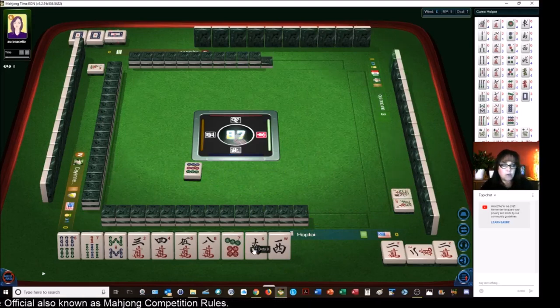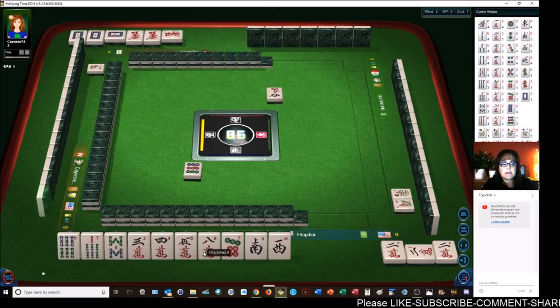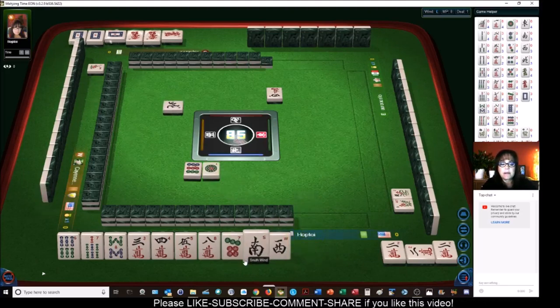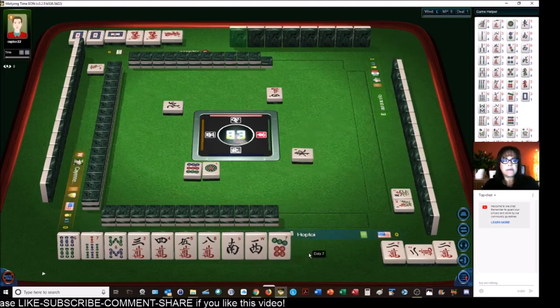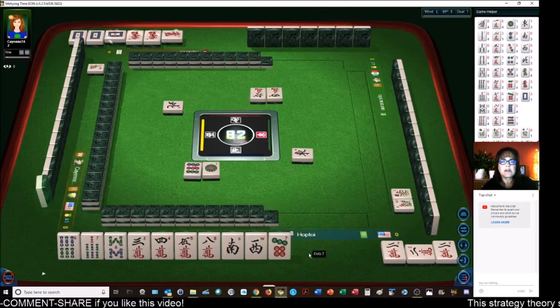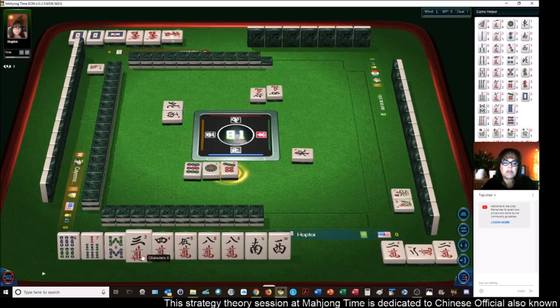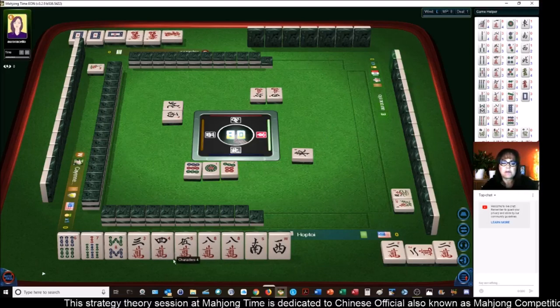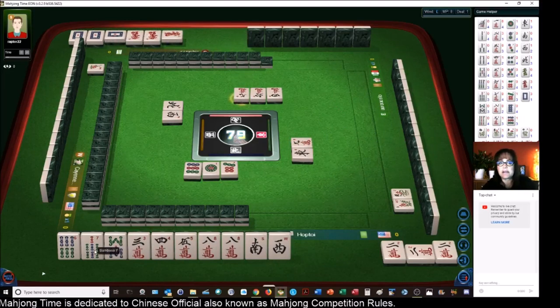That's number 50 — one suit with winds and dragons. We'll have to sacrifice this chow of bams, but we do have four characters and some cracks here that we can build on. North wind. We have a ways to go though. East wind — we'll see if we can get there. Somebody across from us has two pungs of dragons — that's four points already. We got a crack, so we can maybe pung there. We do have a chow three-four-five, so we need to pair up these winds and then discard these bams.